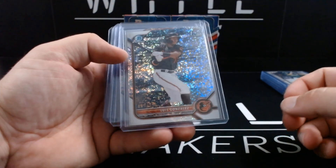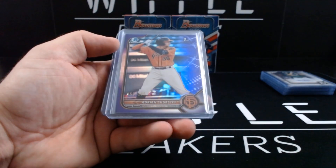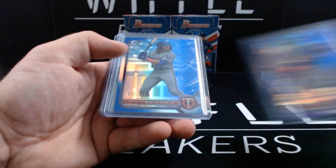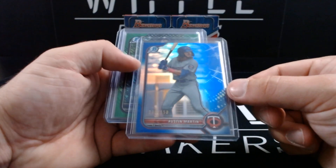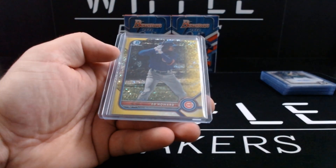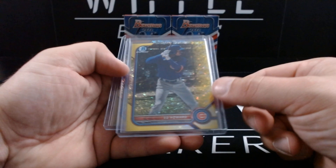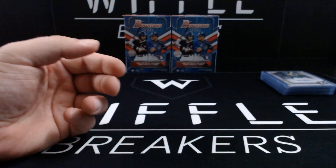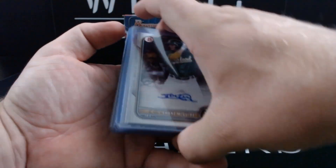Speckle refractors at #/299: Luis Gonzalez and Jeter Downs. Purple refractor: Adrian Sugaste out of 250 and Reginald Preciado out of 250. Austin Martin blue refractor at #/150. Benny Montgomery green shimmer out of 99. Yellow mini diamonds: Ed Howard out of 75, and Johendrick Pinango gold shimmer out of 50.